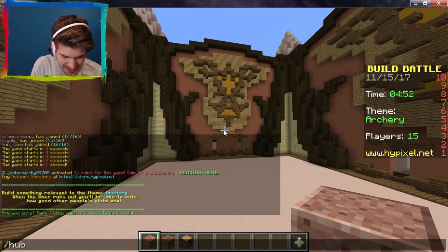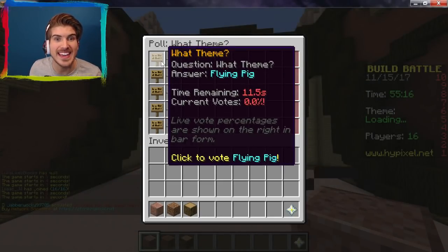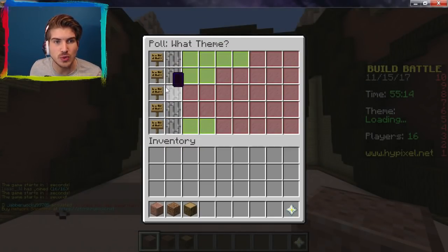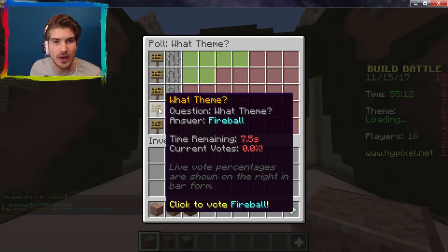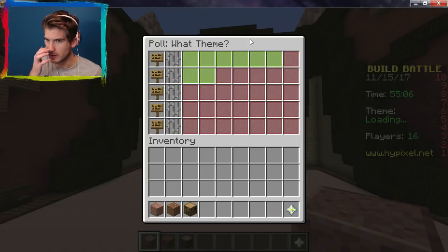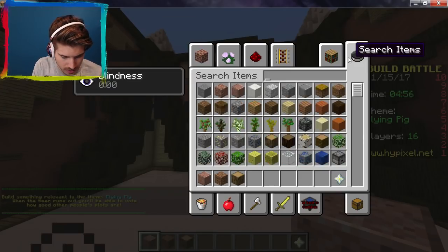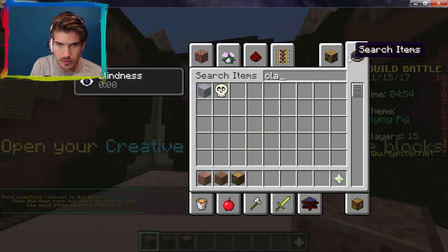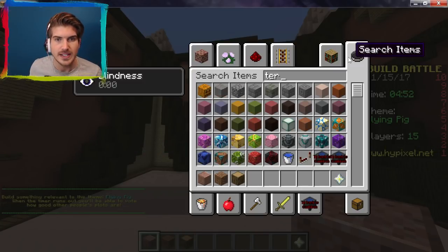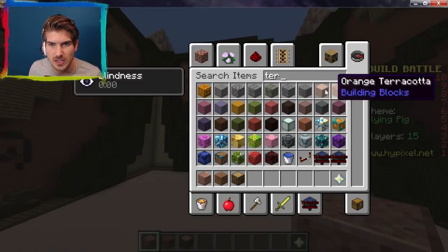Okay, more choices: a flying pig — yes! I vote that one. A swimming pool, a superhero, a fireball... and sort. If it's not the flying pig I'm done. Yes! A flying pig! Thank goodness. Okay, so let's get our clay out — oh wait, it's terracotta. We'll get magenta, pink terracotta.